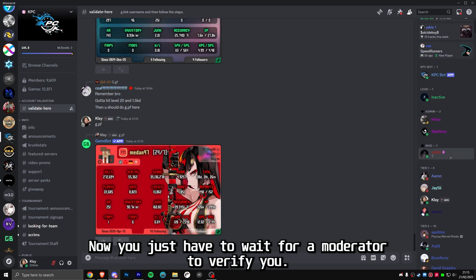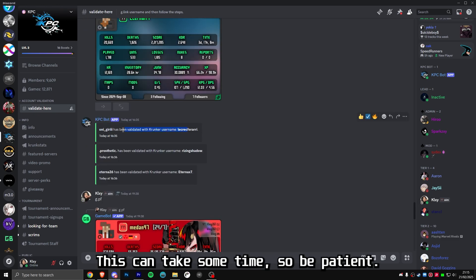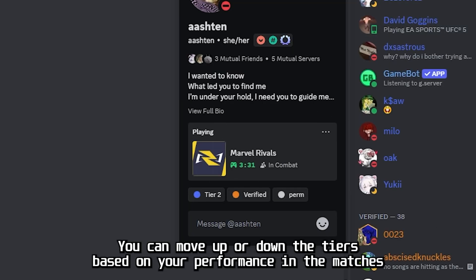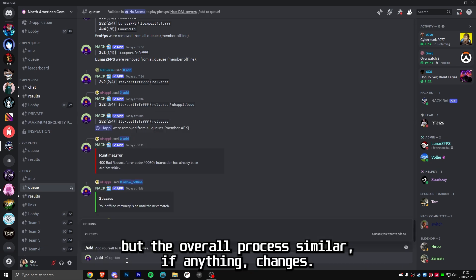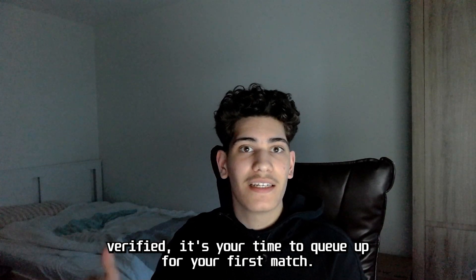Now you just have to wait for a moderator to verify you — this can take some time, so be patient. Once you're verified, you will be assigned a Tier 1 or Tier 2 role depending on your stats. You can move up or down the tiers based on your performance in matches. Note that NAK uses a slightly different system for commands, but the overall process is similar. If anything changes, just ask in the Discord for help.